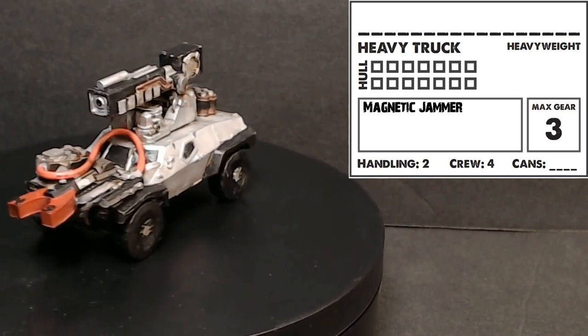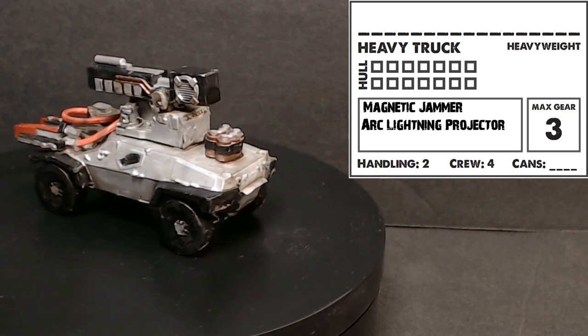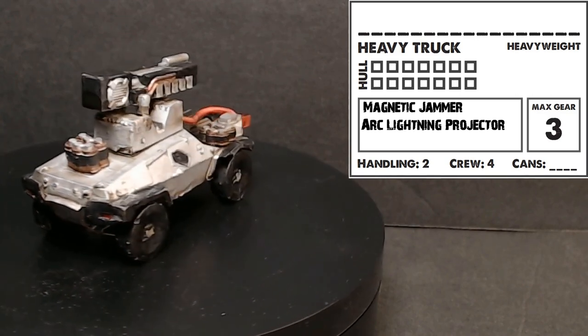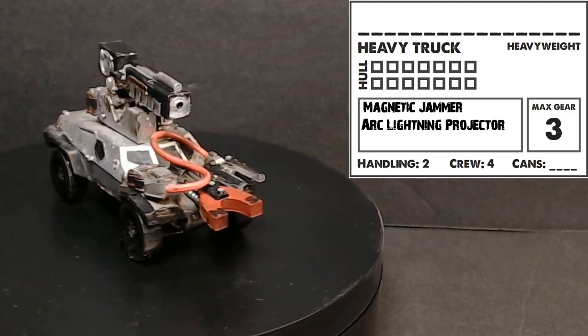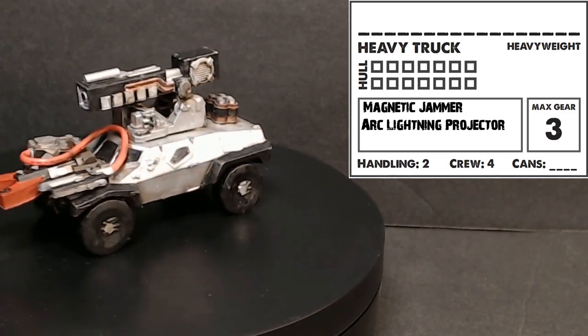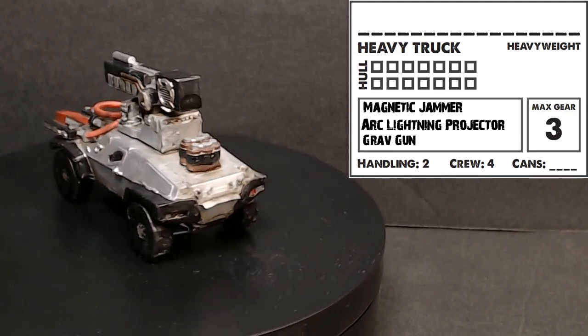The arc lightning projector on the left side of the truck is basically a big AOE gun - you shoot one thing and then it arcs to the next thing within a medium space away, including yourself. That could be bad, but a heavy truck with lots of hull points can take it. It's a pretty nice AOE.